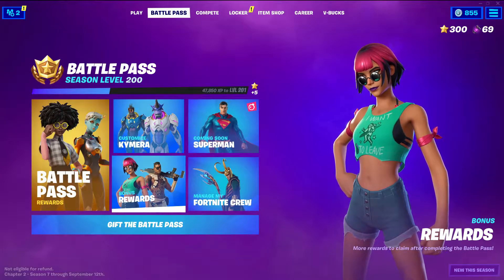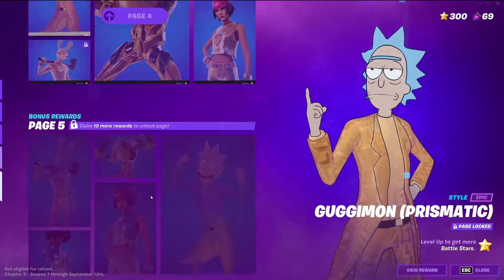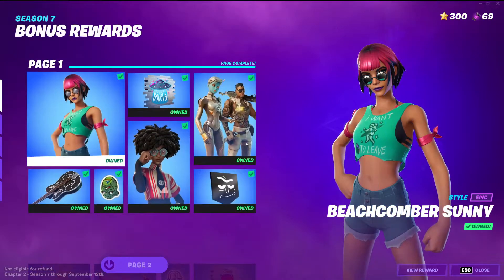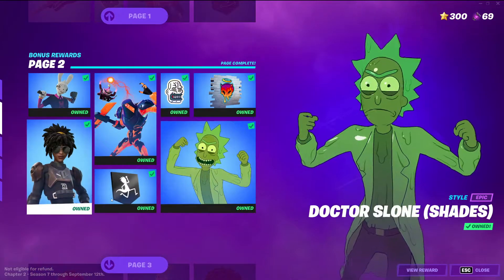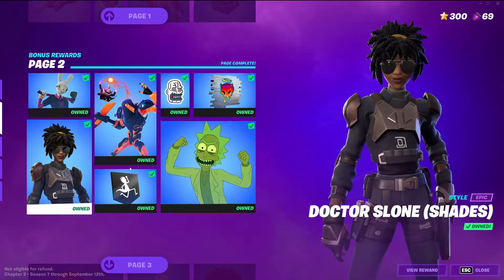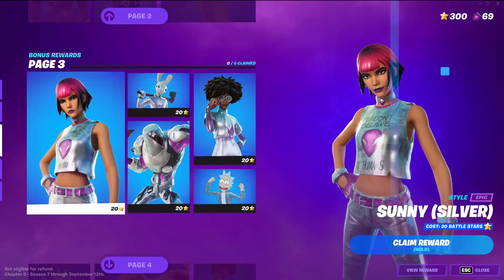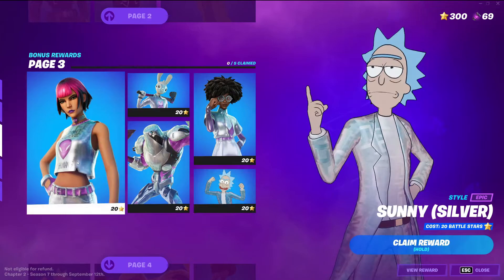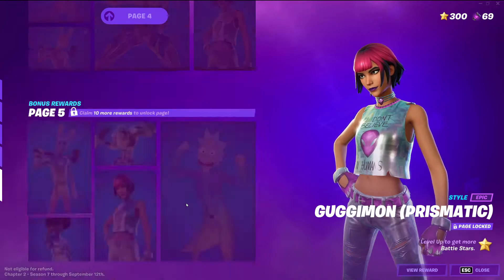So now we're going to be buying. We're going to go over here at the bonus rewards, and we're going to be purchasing page 3, page 4, and page 5 of these super styles. We've already gotten page 1 fully and page 2 — some good styles for this game. I really like Dr. Sloan's shades and Googiemon's mask, but I don't really like the Rick skin, so it's whatever. We have 300 stars, and we're just going to be starting to buy everything.